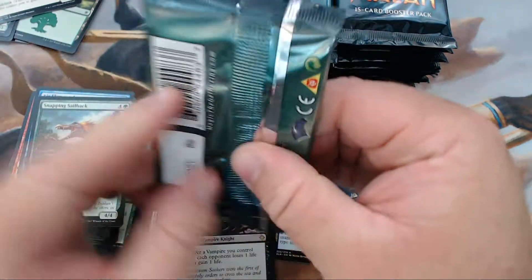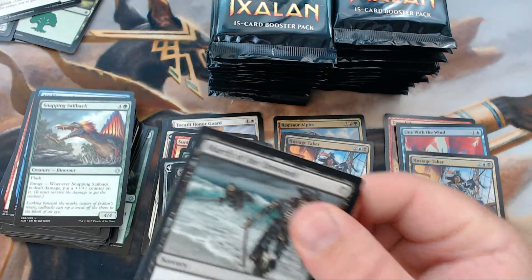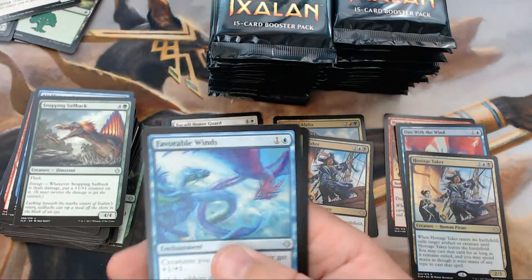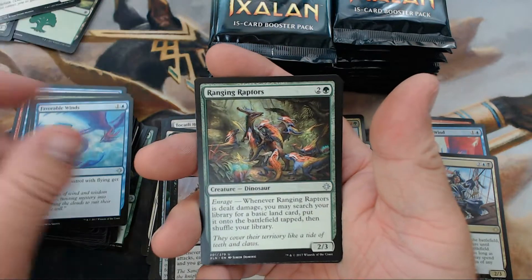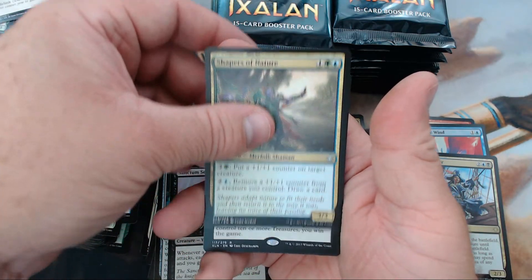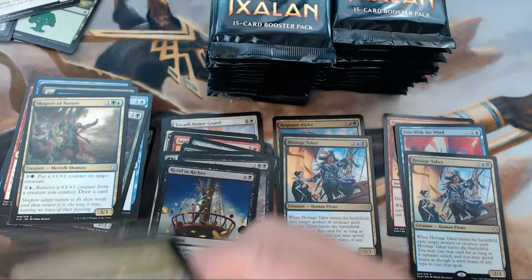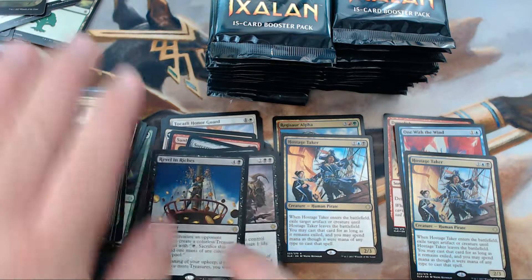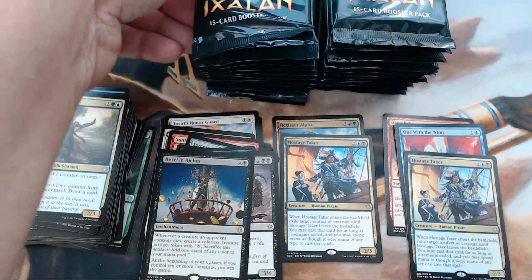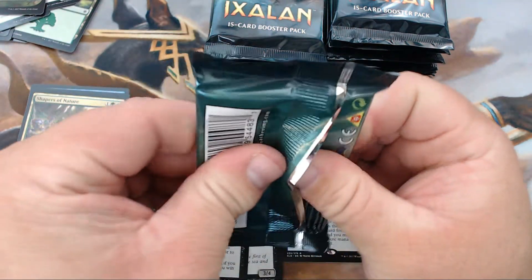Last pack in the first stack — we are one third of the way through the box. We have Favorable Winds, Raging Raptors, Shapers of Nature, and our rare is Revel in Riches. I still have hopes for this card. It's got potential — maybe not good potential, maybe just fun potential, but there's potential there.